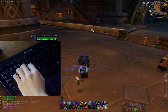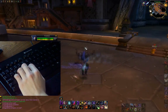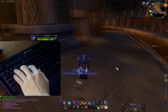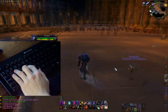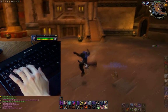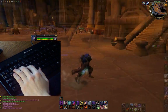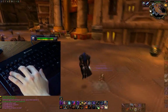Before you get down keybindings, you've got to get down movement. If you use the arrow keys to move, you're really limiting yourself, and if you use the keyboard to turn, it's horrible — you're not going quick at all. Basically, you move forward, strafe left and right, and turn left and right with your mouse while holding down the right mouse button.